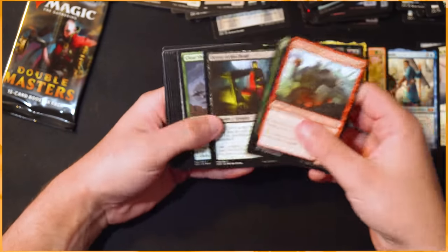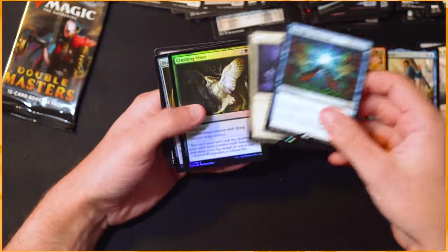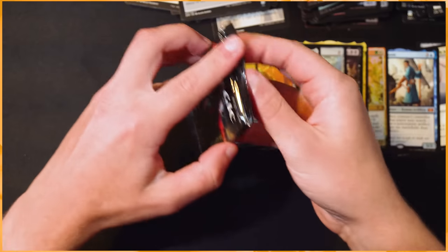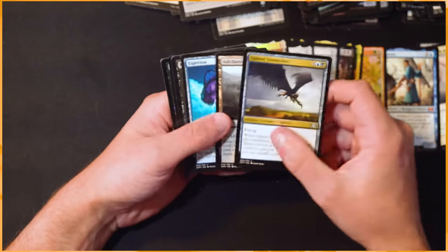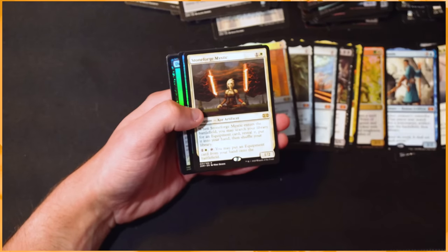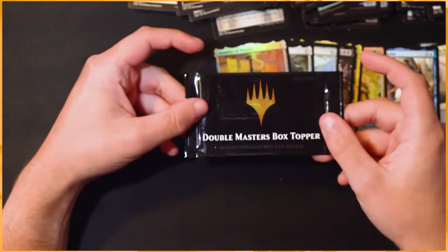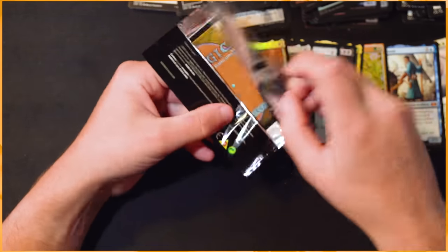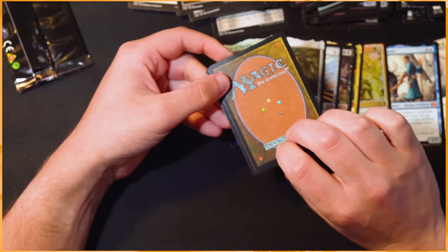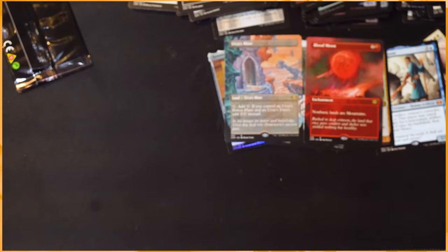Last two packs and then we have that box topper — super excited to see what we get there. Invigorate, Hinder, Pentad Prison, Thought Reflection, and Council's Judgment — happy to see Council's Judgment, I really do like that card and it's got a nice box topper version too so maybe we'll see that. Last pack: Sphinx Summoner, Ash Barons, Esperzoa, Magus of the Abyss — and Stoneforge Mystic! That helps, that really really helps. Welding Jar and Dread Return. Alright guys — the box topper! Let's see... we opened on the right side. There are two — first one: